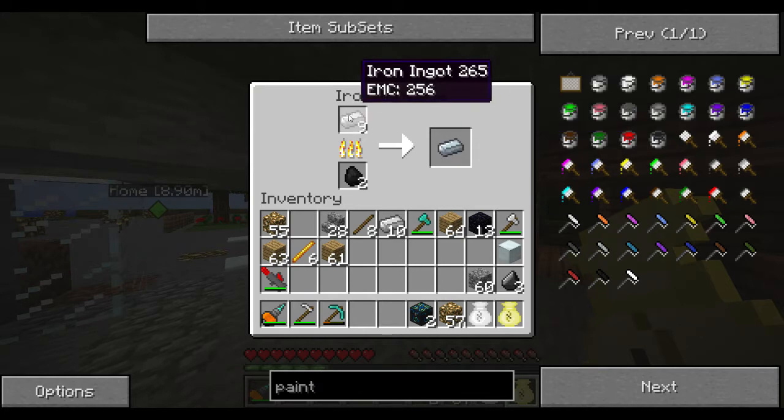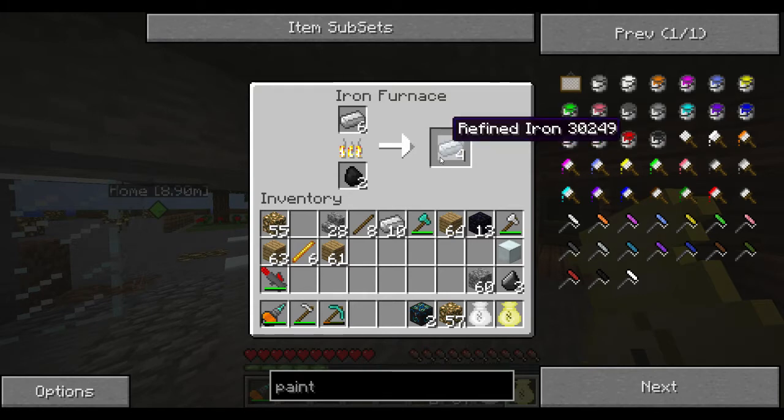Refined iron can't be made in the energy condenser — it's always got to be made in a furnace. You can see there's no EMC value. This one has an EMC of 256. So basically if we create eight blocks of refined iron — I put ten in there but we only need eight — we can then create a machine block. It's just a block of refined iron.